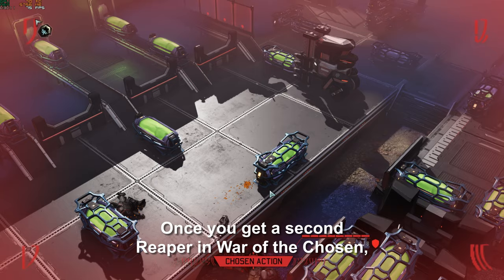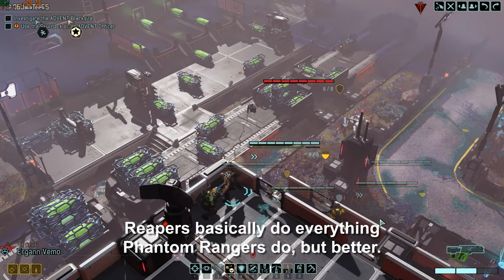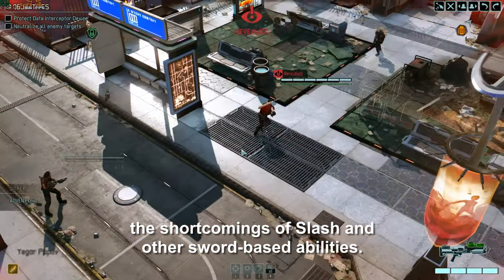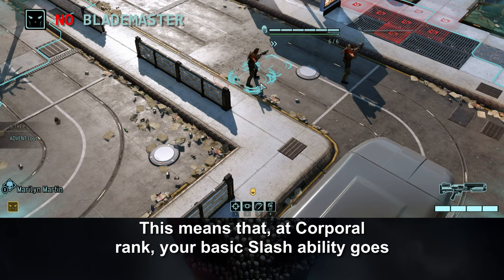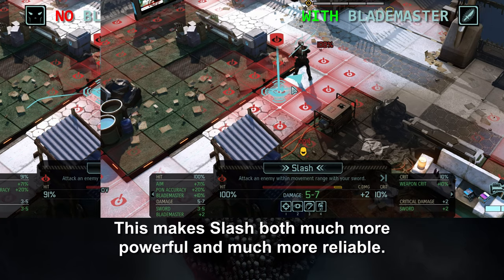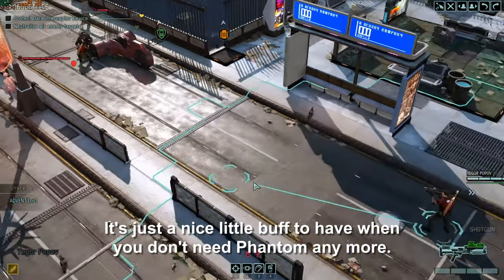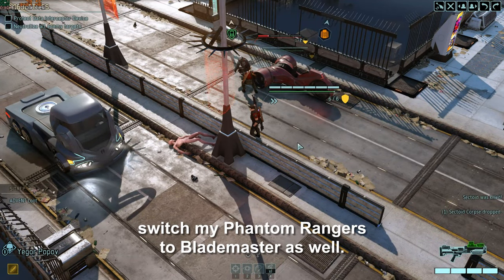Once you get a second Reaper in War of the Chosen, I may consider retraining the ranger to switch to Blademaster. Reapers basically do everything Phantom Rangers do, but better, so there's no reason to keep Phantom once you've got 2 Reapers. Blademaster is a passive ability that improves the shortcomings of Slash and other sword-based abilities, adding plus 2 damage and plus 10 aim to all sword attacks. At corporal rank, your basic Slash ability goes from 3 to 5 at 88% to a guaranteed 5 to 7 damage. After I've got my 2 scouts, I train all my rangers with Blademaster, and once I've got 2 Reapers, I often switch my Phantom Rangers to Blademaster as well.